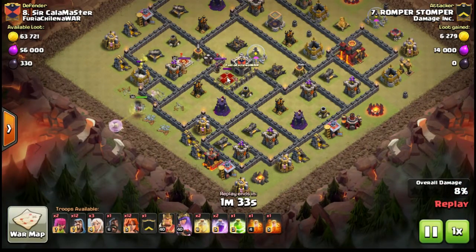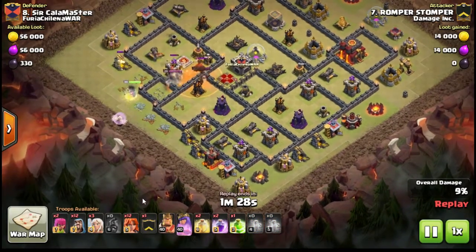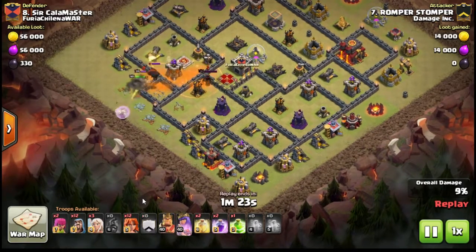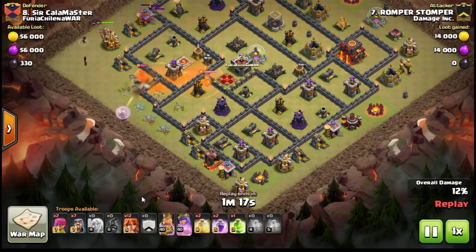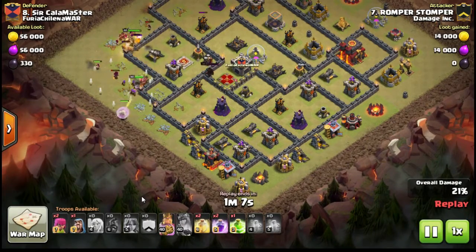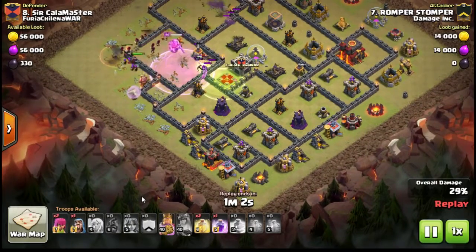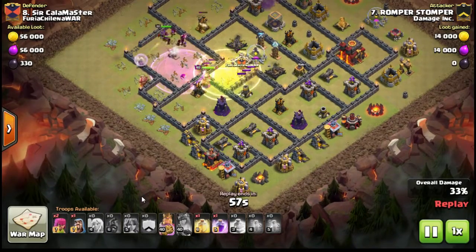For those of you that are new to the channel, welcome. The way this works is it's gonna start off with a queen walk — a queen with three healers. You can go up a little higher or some people even put five, but this is a queen walk with three healers and then a bowler walk with three healers. Be careful to keep your eye on the queen and use that rage on the queen if you have to. Believe it or not, it's better to keep the queen alive and burn the rage than to lose her, because you're not gonna three-star without the queen most of the time.